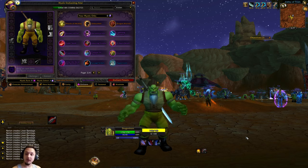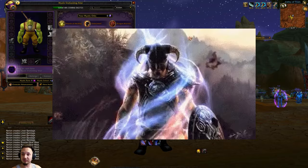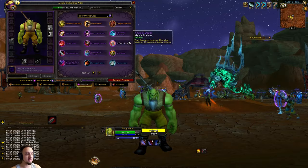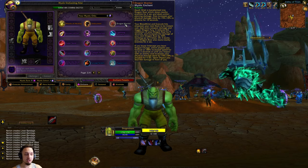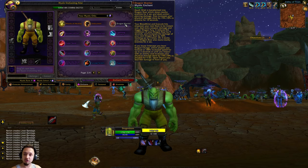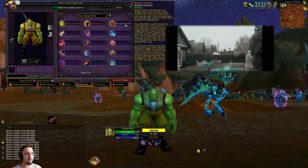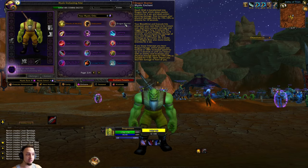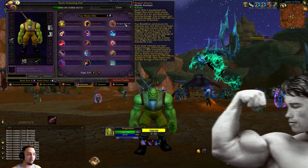Hey what's up guys, welcome back to Project Ascension. Today we're bringing Skyrim into World of Warcraft, playing as the Dragonborn - Mr. Dovahkiin himself. We went as an orc and we're going to be using this Dragon Warrior legendary enchant, which basically turns your Death Wish into Dragon Roar and slows nearby enemies, does armor piercing damage, and increases your physical damage done by either 15 or 10% depending on if it's a player versus a mob.